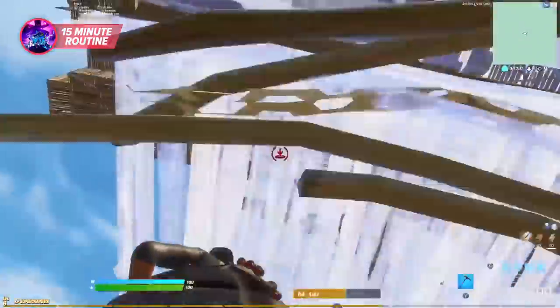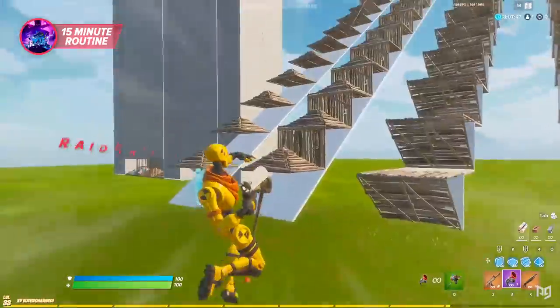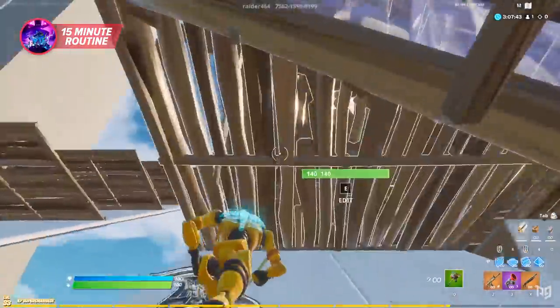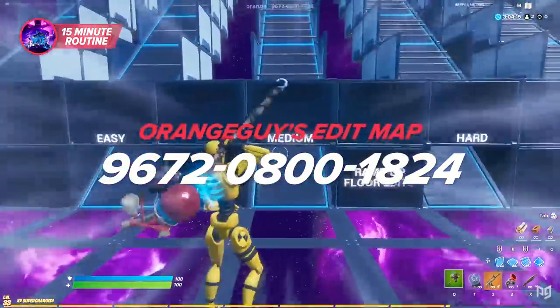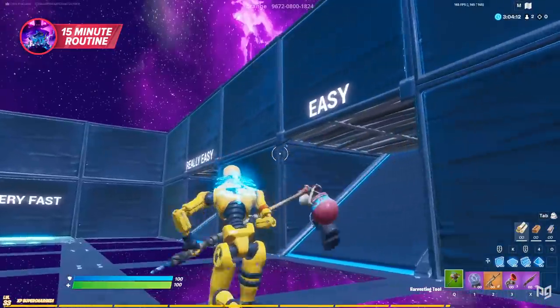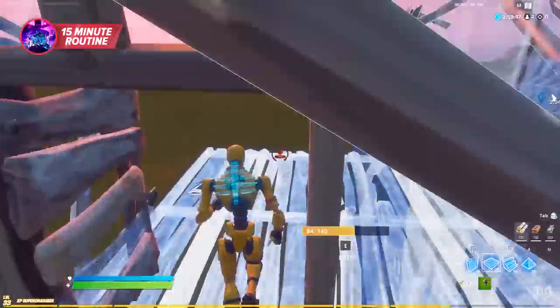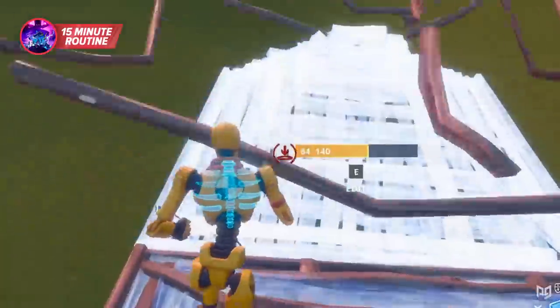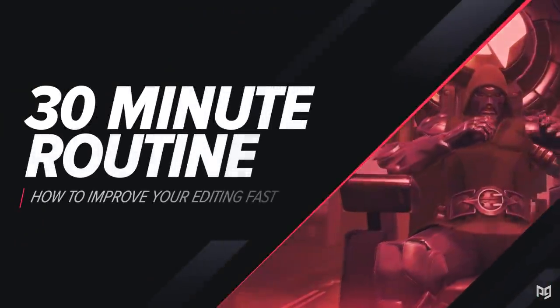Our first routine is a short and sweet 15-minute one, best for those who play casually or only have one to two hours to play. Start by hopping into Raider's Box Fight Practice Map V2 — code 7562-1598-0199 — and grind out as many edits as possible for about five minutes to get warmed up. Then hop into Orange Guy's Edit Map — code 9672-0800-1824 — and grind out some drills for speed and repetition, starting on easier settings and working your way up. Finally, for the last five minutes, hop into your own creative world and grind out any editing drills you struggle with.